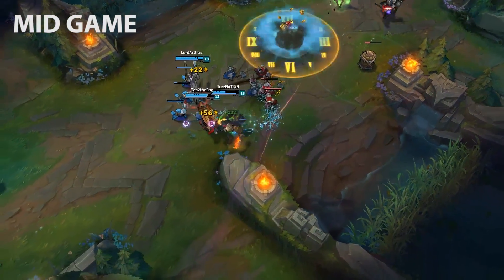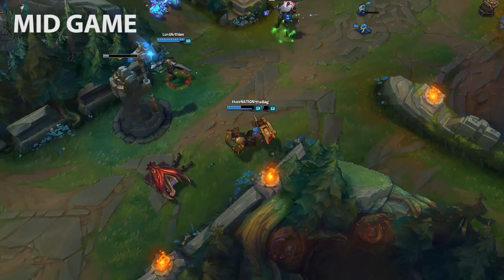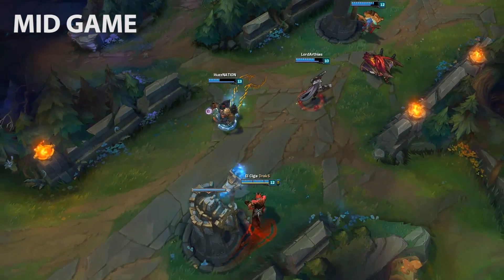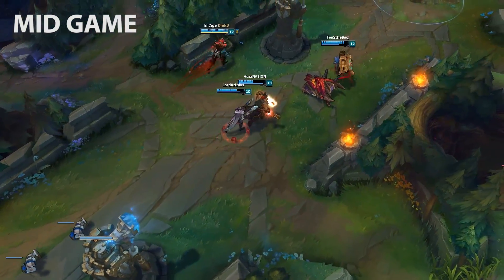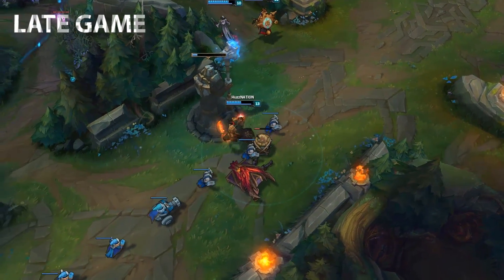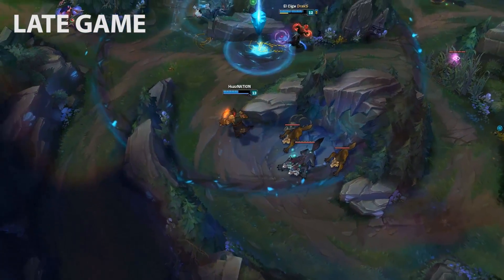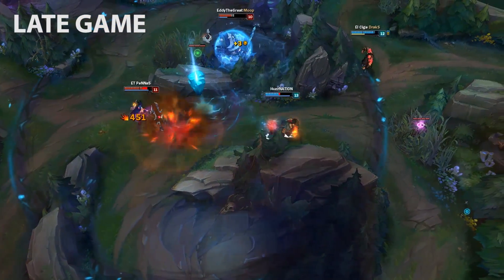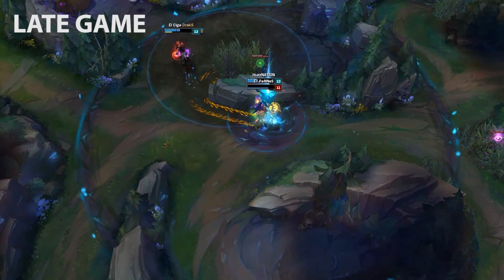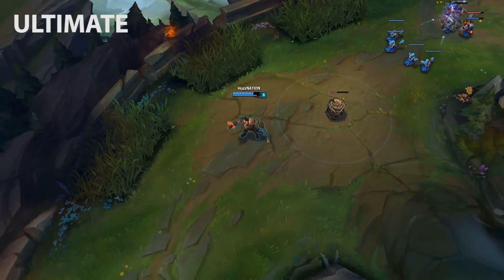Mid game is where Gangplank really becomes dangerous and where you should be looking for aggressive plays, outscaling most top laners — maybe apart from Jax and Aurelion Sol. This is where you start using your ultimate either for 1v1 kills in top lane or global kills. Late game is where Gangplank truly shines. You should be playing aggressively but still calculated — great barrel placements, safe barrel placements, and with the three-barrel combo you can get safe free damage by chunking opponents' health significantly.